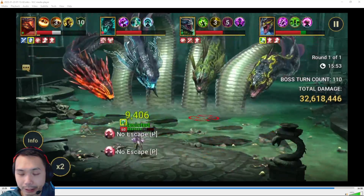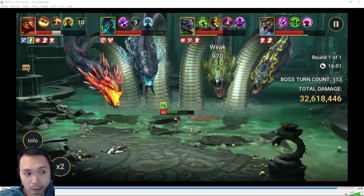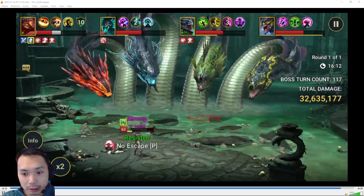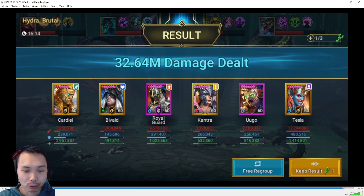We're nearing the end of the run. You'll notice the Torment head was up the whole time — every time a new head spawned it was the Torment head, which gives this team the most problems because we have no way of dealing with it. You could add a Shimeo to this team, but that would be more consistent against Torment at the cost of overall damage. You'd probably have to remove Kantra, but then you lose consistency on provoke and Kantra brings Speed Down and Attack Down for the Wrath head.